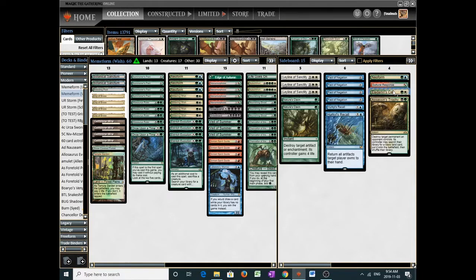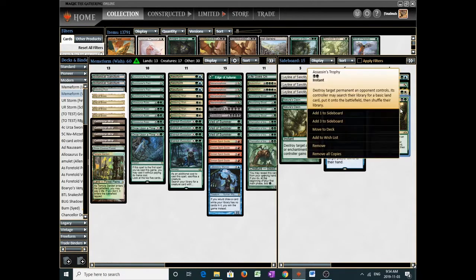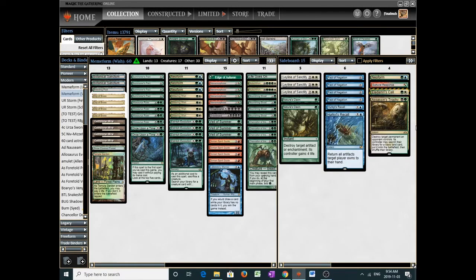The other target is Eladamri's Call, which gets you Allosaurus Rider over two turns — a bit slow, but it has gotten the job done. Assassin's Trophy is a catch-all for problematic permanents like Karn the Great Creator or any Hate Bear. Notice that we don't have any Slaughter Pact — we're conceding that Hate Bear decks like Humans are not as prevalent anymore. If we face them, we'll try to go faster or just scoop.